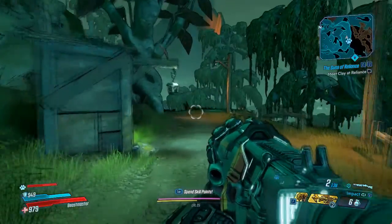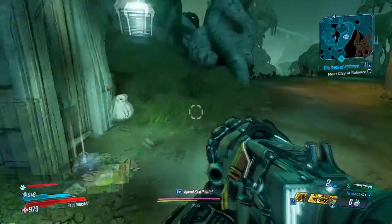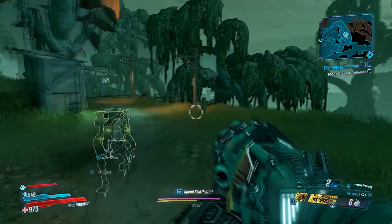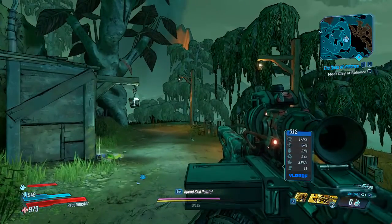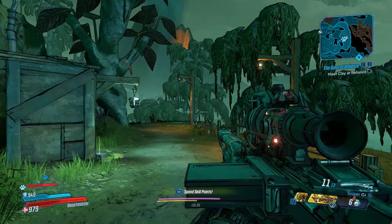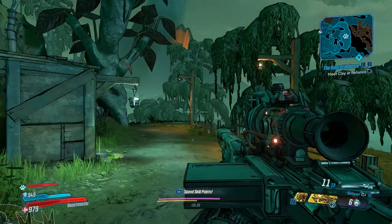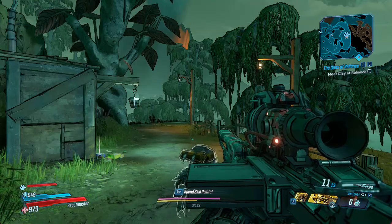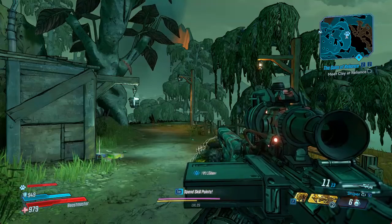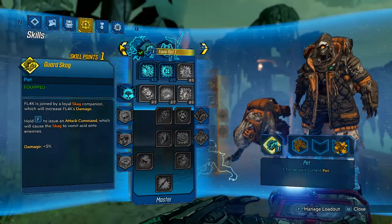I did not know until I logged on last night that I have skill points I need to spend. I don't see that as easily now because since I beat this game on the other profile, I now have access to the Guardian Rank. There's always a 'spend Guardian tokens' prompt at the bottom, so when it says skill points it's harder for me to see.